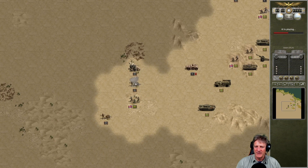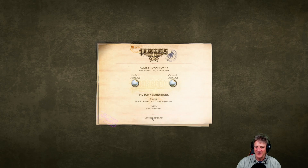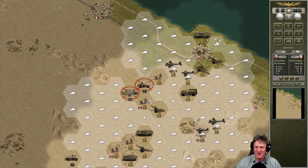Minus four, minus three — we've taken some casualties. Everything's coming here, lots of stuff. We have some armor and some artillery that we can bring to bear on these.